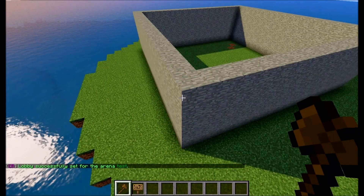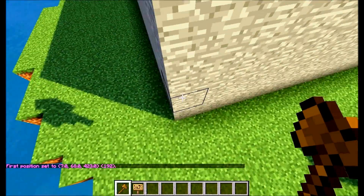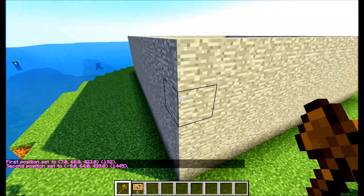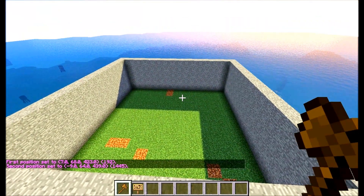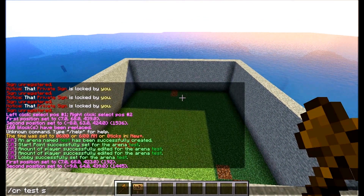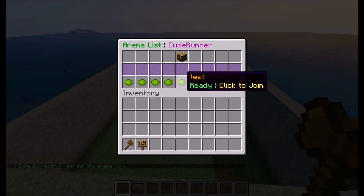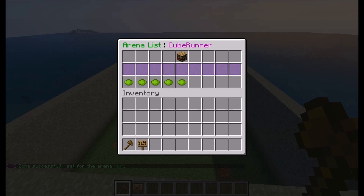Before we put the signs down, we will select the arena and create the zone. You need WorldEdit for this - that is a dependency. So we'll do CR, the arena name, and then set zone. That should make it available.